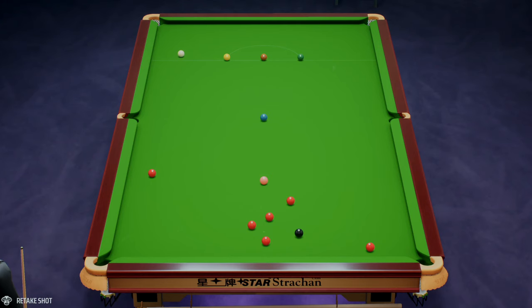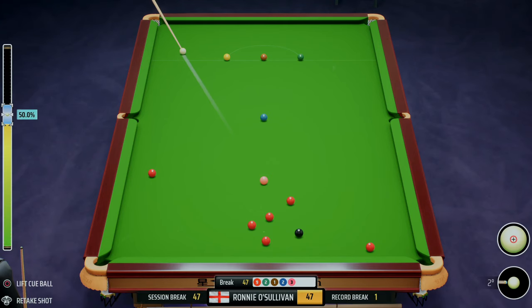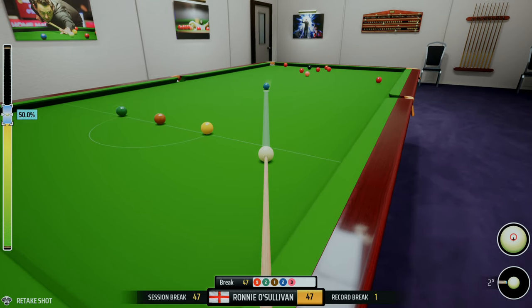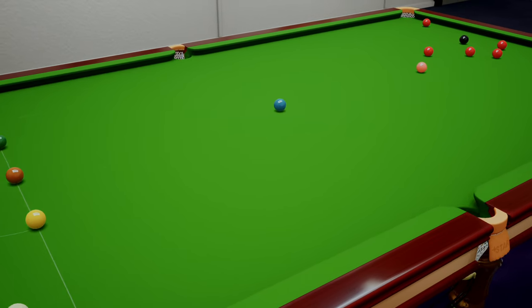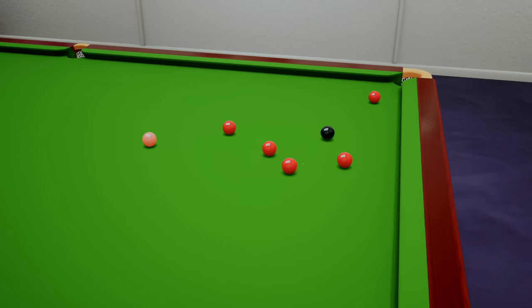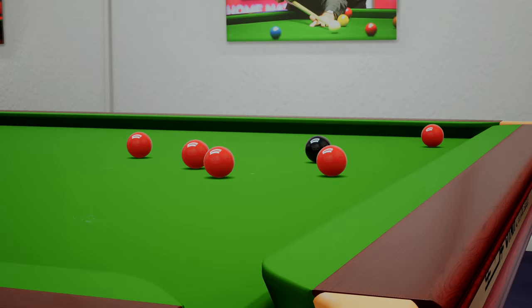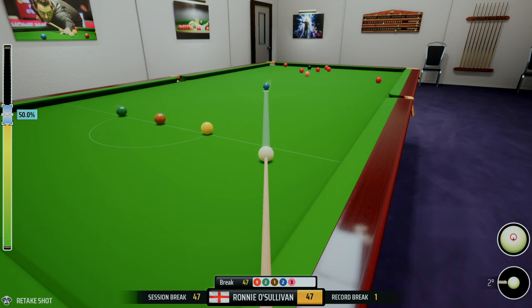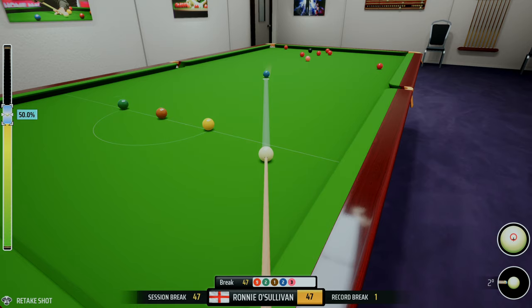Dead weight — we got a little bit of an angle there. So this is the angle we were talking about — it's going to go left first and should meet the side cushion. Now we've got to hope that these three reds directly above the black spot all pass each other — and they don't. Two of them don't go.